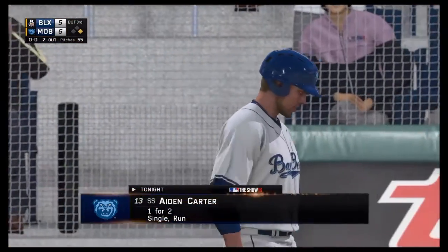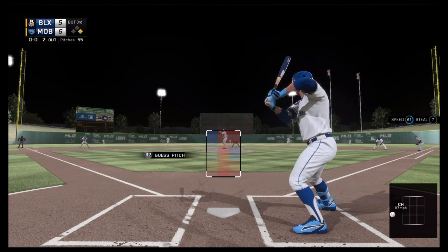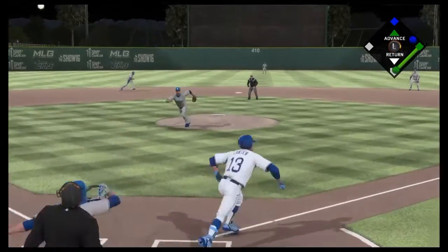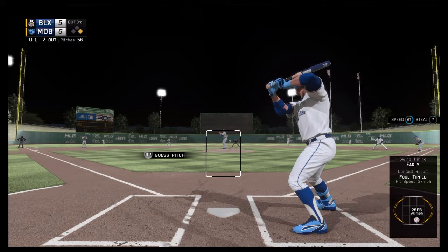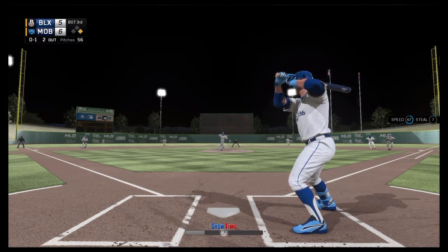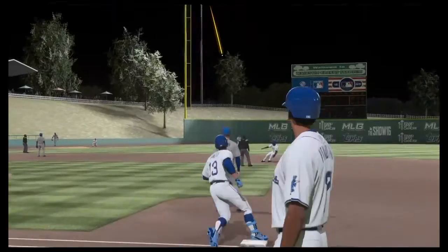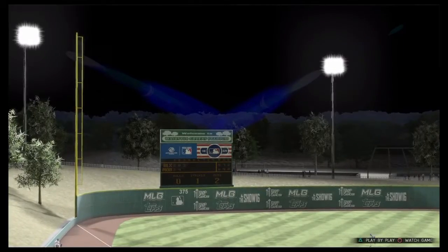That gives the Bay Bears a 6-2 lead. Carter's next at bat - two outs, one man on, one-oh count. That'll be dribbled in front of home plate but foul. The 0-1 pitch is driven to shallow left field and the fielder is there to catch it - an out. Good job ending the inning after giving up four last time around.